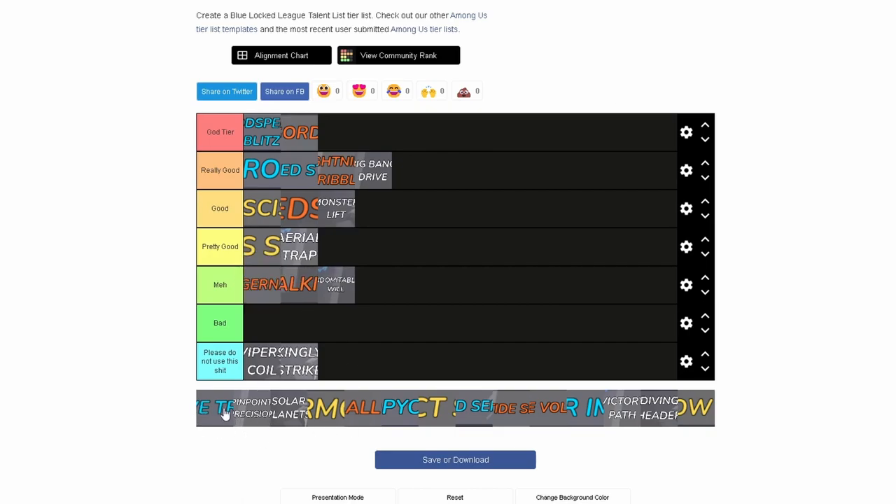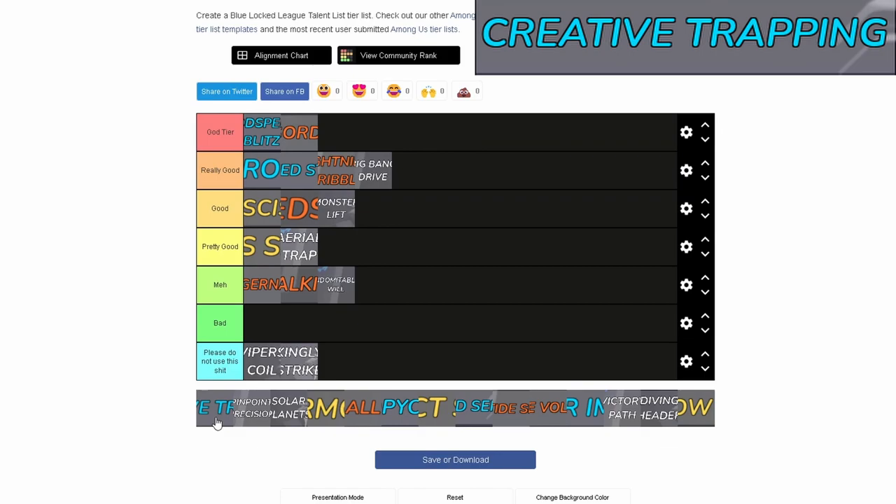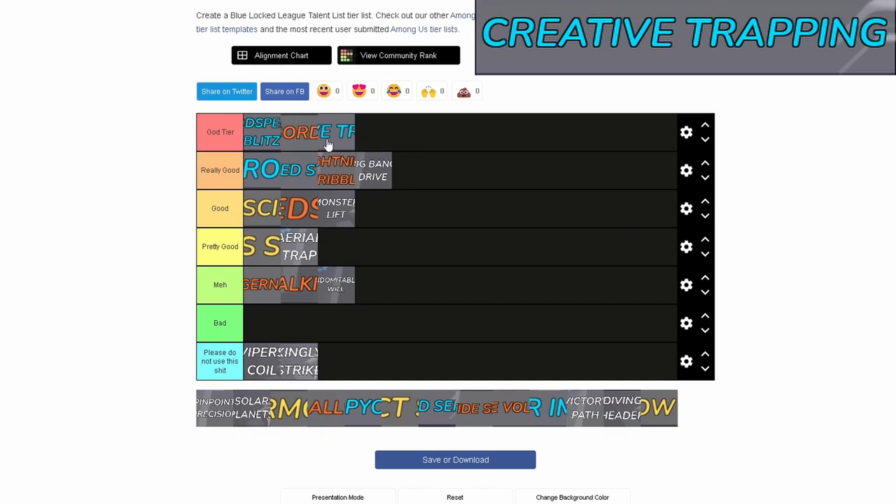Creative Trapping — previously before release it was good but had some bugs and was a little awkward to use. Now after the update I'm going to put it at bottom God Tier. You can do so much more with it: the ball doesn't roll off you anymore, it actually sticks to you. You can be incredibly unpredictable and destroy defenders — so easy to confuse the whole entire team. Really good for mobility; it's just all-around really good.